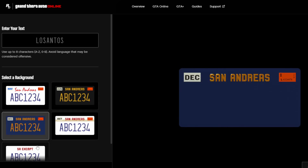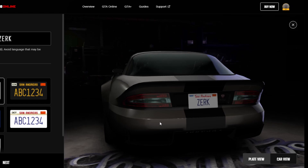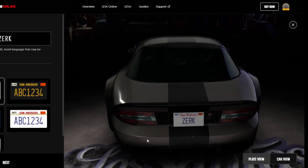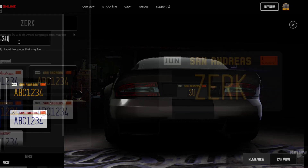I would imagine Rockstar will add more colours soon. You can also preview the plate inside the viewer, or use the car view which presents a 3D model of a car that will show your customisations in real time — which is a cool feature in my opinion.